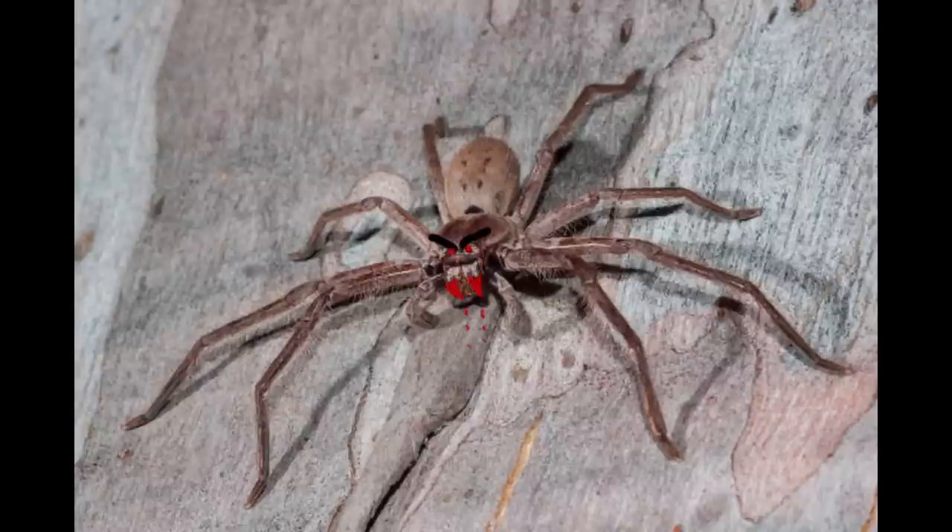Sticking on the creature theme, I have the huntsman spider. When I was younger, the huntsman spider is one of Australia's more infamous spiders because it's huge and terrifying — it's actually not that dangerous though. The reason it's called the huntsman is not because it hunts men, which is what I thought when I was younger, but because it doesn't spin a web. It kind of runs up on things like a hunter and hits them. That's how it hunts like beetles.